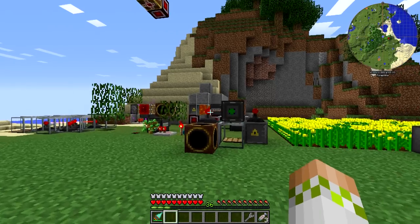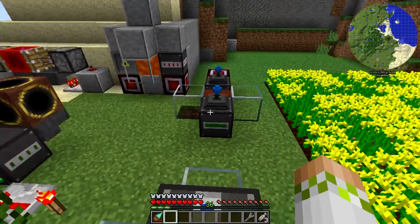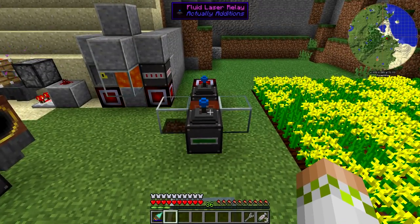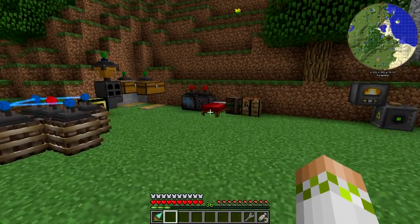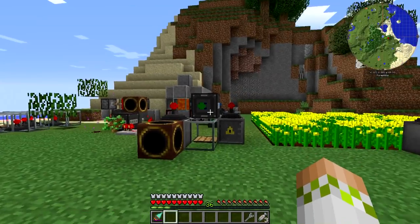If you saw, I believe it was two episodes ago when we set up the portion of the Canola Power Generation that's right over here — that is what turned the regular Canola Oil into Crystallized Canola Oil. And I mentioned that what we're going to be setting up today is slightly complicated and requires a little bit more than what we did for that tier.